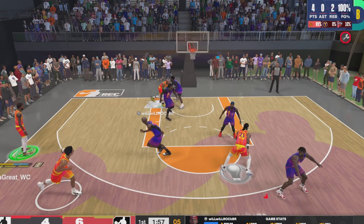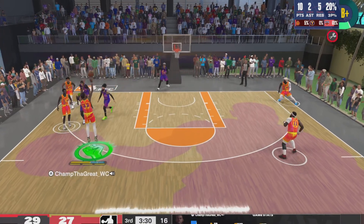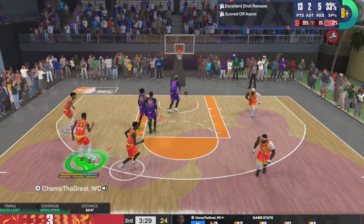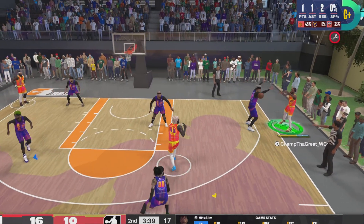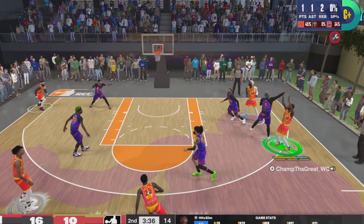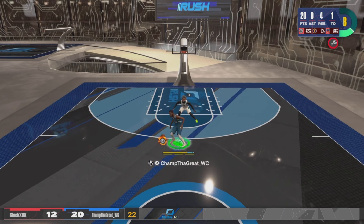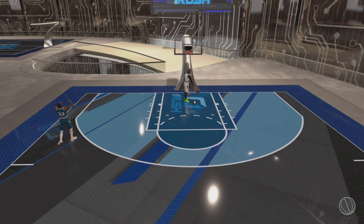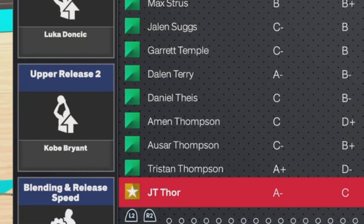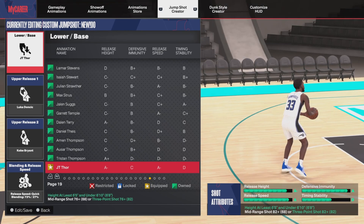You guys can probably guess what release two is — this is an elite type of player, an official KD build I made from scratch. 2K Labs saw it on my YouTube channel and threw it on their Twitter page. For an elite build like this, I had to put an elite release in there, which is Kobe Bryant. So the base is JT Thor, release one is Luka, and release two is Kobe Black Mamba Bryant.